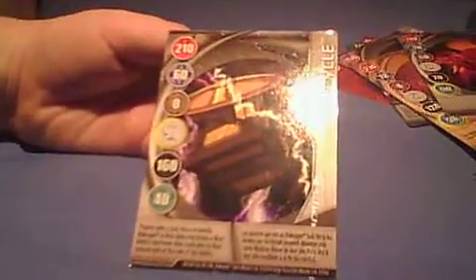Recycle — again, 210 Pyrus. Players with Sub-Terror or Ventus Bakugan at this gate card move a blue ability card from their used pile to their unused pile at the end of the battle, which means you basically get back one of your ability cards. Or two — I forget, I just can't be bothered reading it.